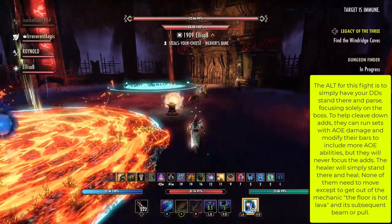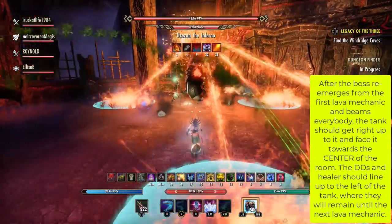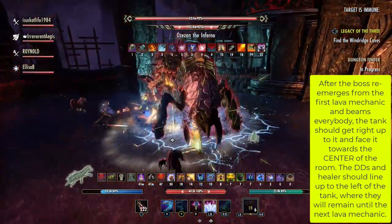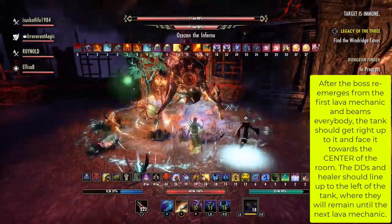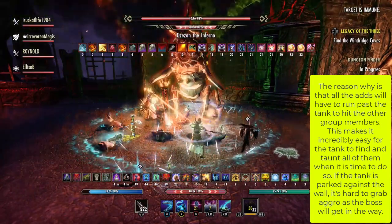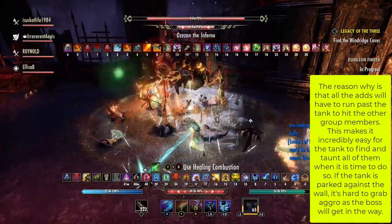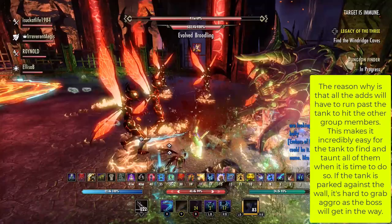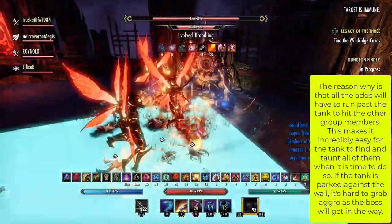The floor is hot lava. After the boss re-emerges from the first lava mechanic and beams everybody, the tank should get right up to it and face it towards the center of the room. The DDs and healers should line up to the left of the tank, but they will remain there until the next lava mechanic. The reason why is that all the adds will have to run past the tank to hit the other group members. This makes it incredibly easy for the tank to find and taunt all of them.